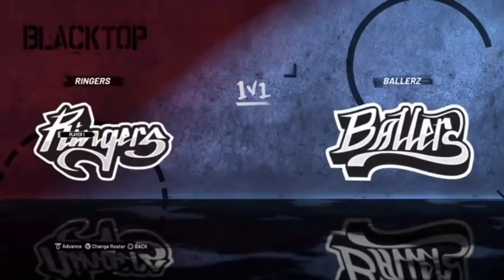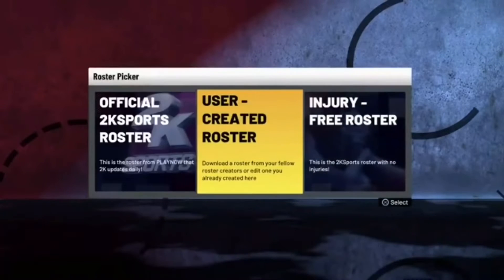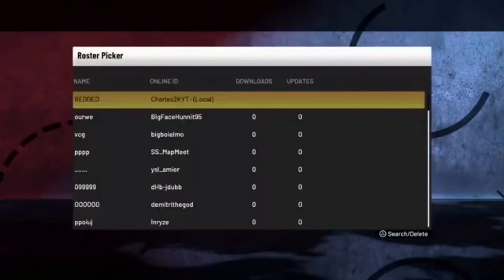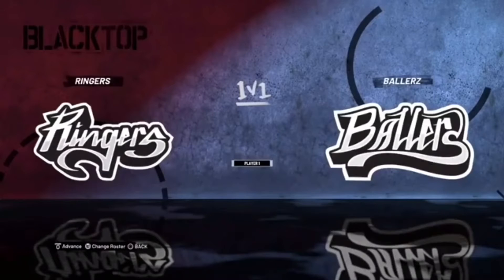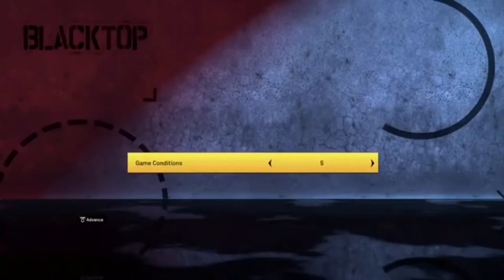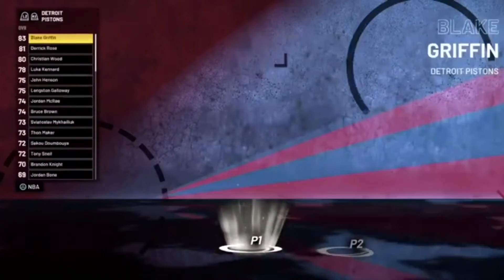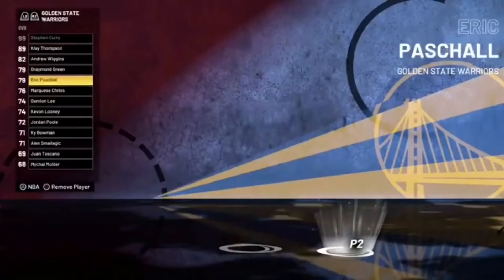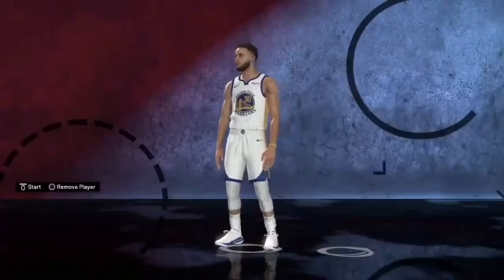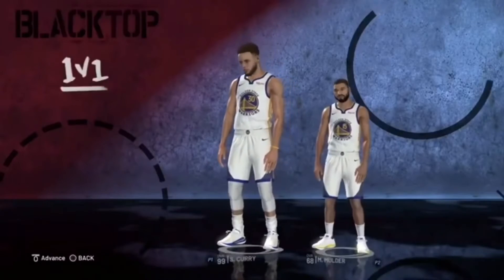Once you get to Play Now, head to Blacktop and select the 1v1 option. Before you put yourself in, tap or click L3 to bring up the roster picker and select the user-created roster you made. Put yourself on the Ringers and hit Start. Change the winning conditions to five points only. Then select the player you edited — in this case Stephen Curry — and pick the opposing player at the bottom of the list, then start the game.